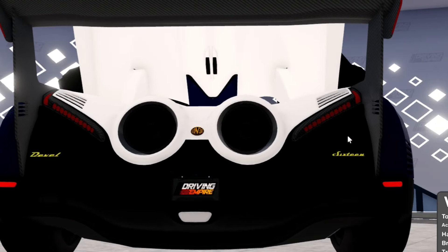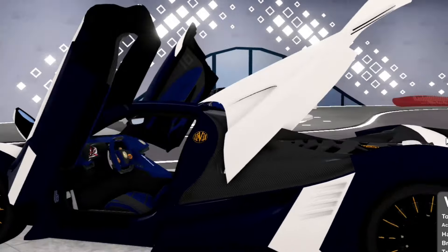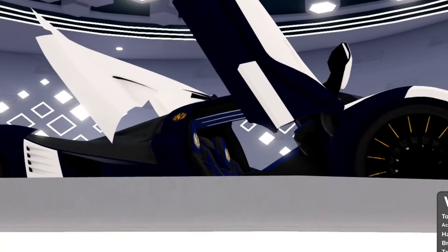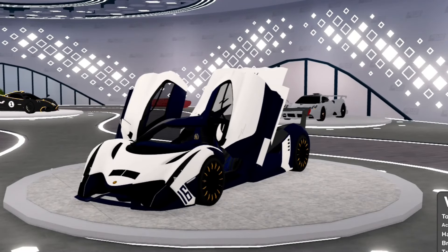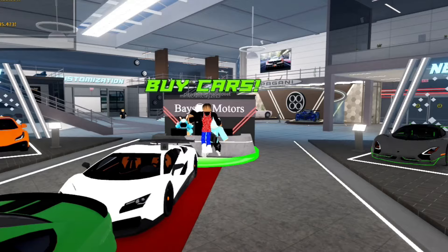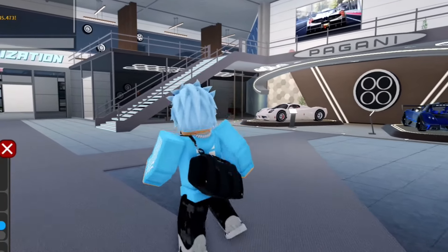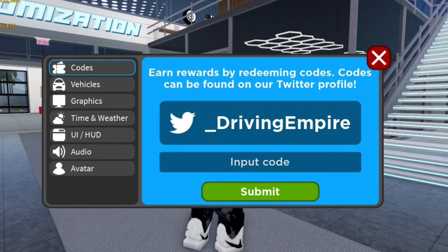Let's look at the interior - it looks really really good, like a luxury race car. The exhaust on this goes crazy, look at that. The engine is sick, honestly - this is a very good car. I really wish I could get it, but I've got 94,000 - I've got nothing. After we redeem the codes we might become a billionaire, you never know. There's only one way to find out.